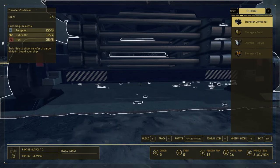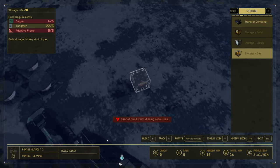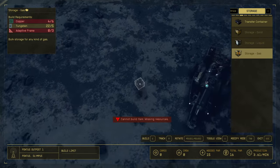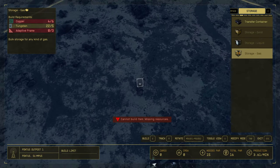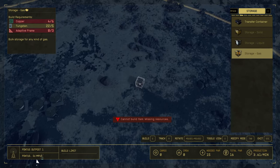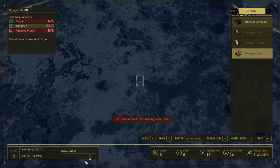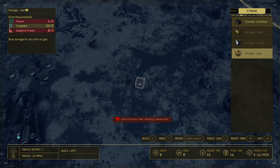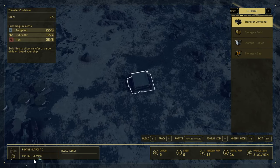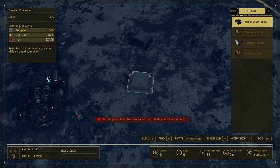Try to place the transfer container somewhere very easily accessible from all the extractors. I've got two over there and two over there, so I'm going to put it a little bit over here. This is a good position because we need to link the extractors to this container. Just place it somewhere — here we go.